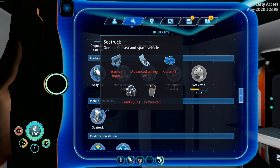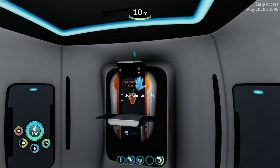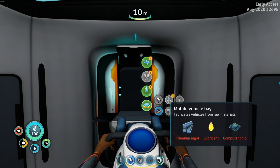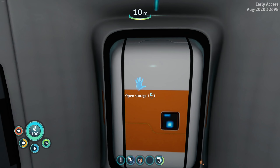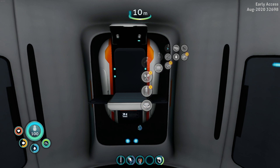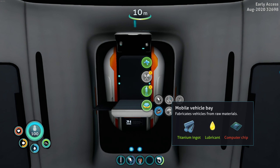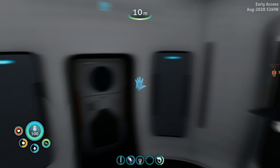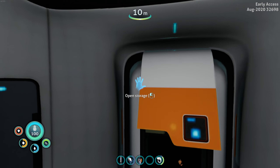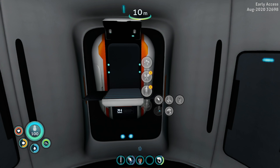We need a sea truck to get ourselves up and about and around in all the places. So we're going to have to make ourselves a mobile vehicle bay first — I need titanium, lubricant, and a computer chip. My battery just died because I left it out like a dummy. So there's a titanium ingot, then we need a lubricant — I sure do have one. What else do we need? A computer chip. Why a computer chip? Table coral — I need two table coral, I need gold, and I need copper wire. Oh, no. I'm going to have to make some storage devices because I just don't have enough storage right now.